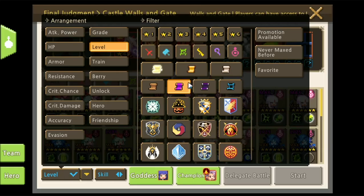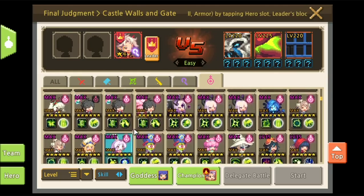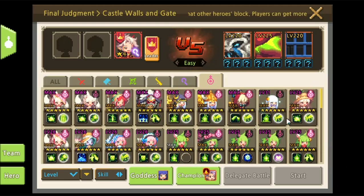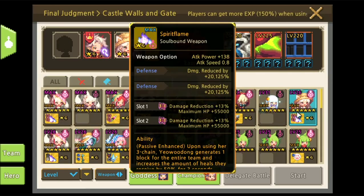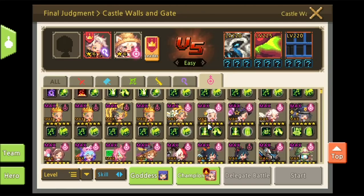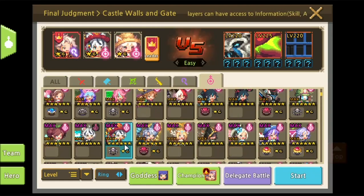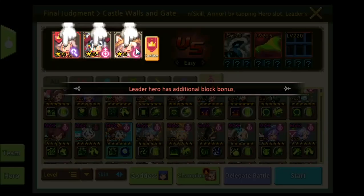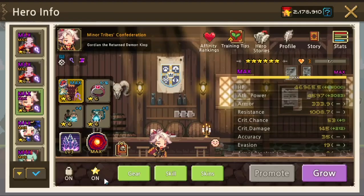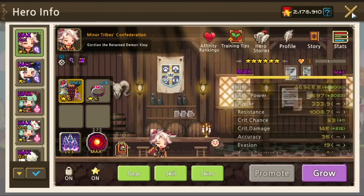Here we use Yeowudong with a Smile special skill, and Hala with Protection of the Goddess. This works for the first stage and second stage. But for the last stage, you want to lead with Gordian instead, because for the Victoria fight, Victoria will debuff us and only allow the leader to deal damage. So if you're using Yeowudong as leader, you can't deal any damage.